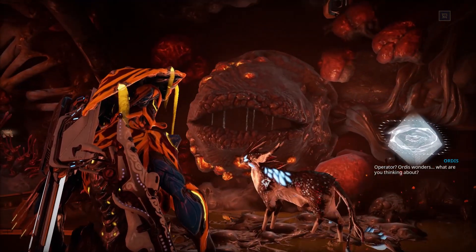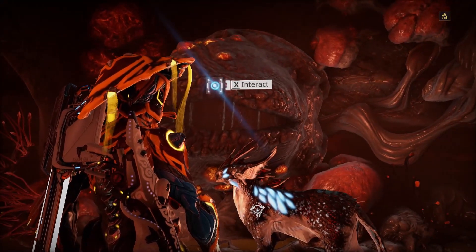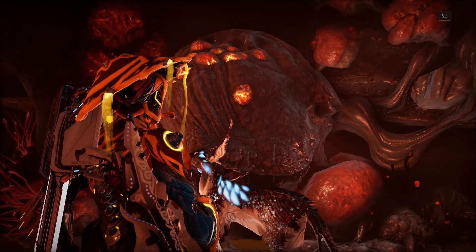This is the normal interaction. You walk right up and you look at the Helminth, and I'm pretty sure as long as you're facing the Helminth, he'll do a little kiss on the pet.